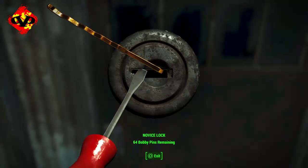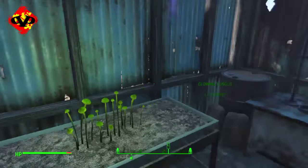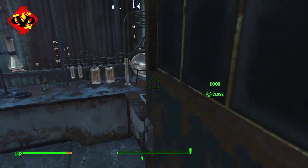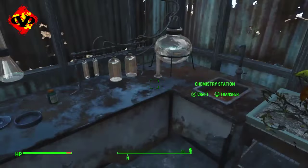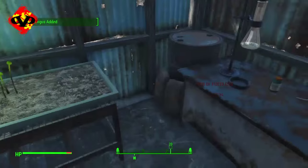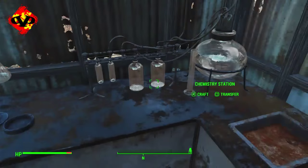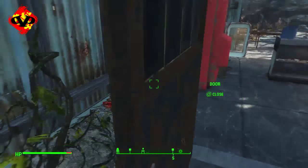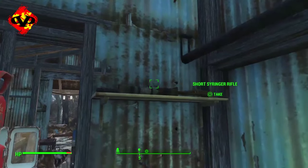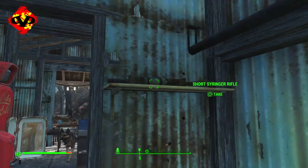At the Sanctuary place there is a chemistry lab, and there's also one here. Just fast travel to Concord, turn around and go to the very last area with mushrooms and a plant — I think some beans. Go to the fridge, but if you look up you're going to see a shelf, and on that shelf is going to be a gun. Make sure that you don't leave this room until you pick up that gun — and there it is guys, the short syringe rifle.